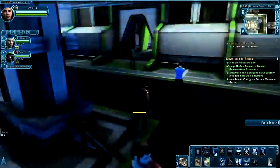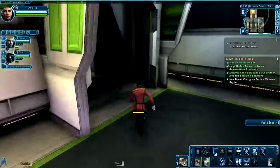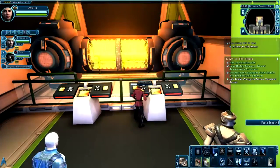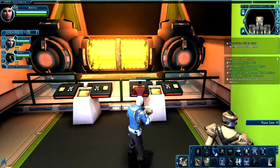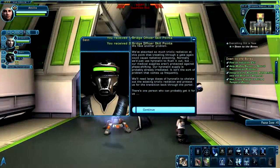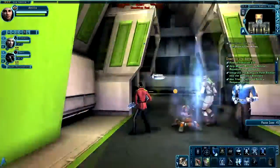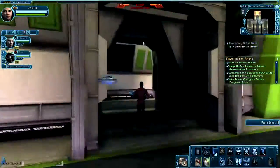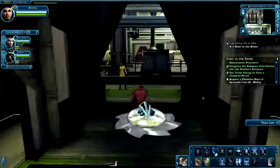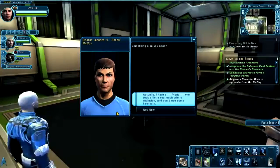Just head back out this way and go through this hallway and into this room — which actually looks like another hallway. You're going to have to set up a portal to travel back through time. Once it's set up, you're going to be pulled into battle with some Vidiians. Defeat them, and you're going to have to speak with Dr. McCoy again, because some of your bridge crew has been exposed to a lot of triolic radiation. Go back into this room and speak with McCoy and go through the dialogue.